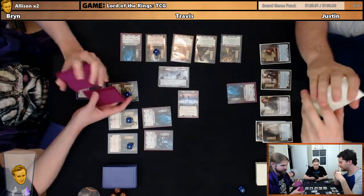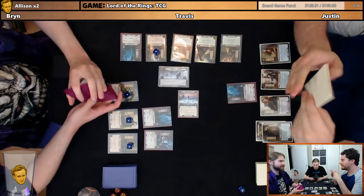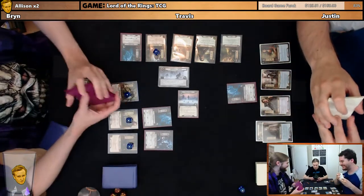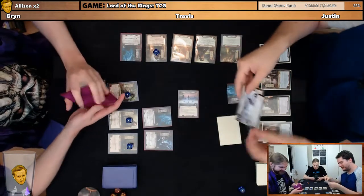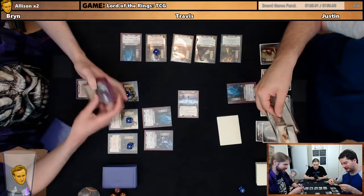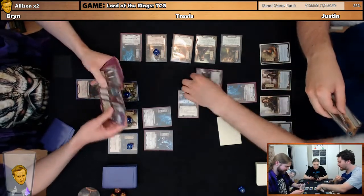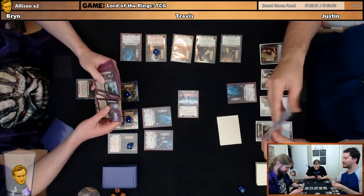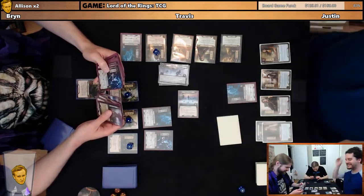Well, this seems like a good time for Legolas. The other one I could take was Thraudir, the legendary dude. Like, nah, let's not do that now. Is he supposed to be removed or is he just partying with us? Oh no, we need to set him aside. This guy's in play with Travis because he's the first player. Thraudir is set out of play.